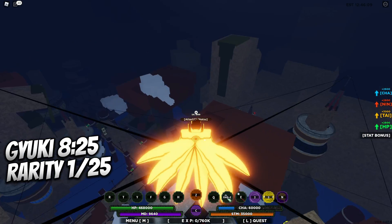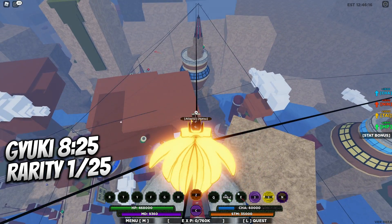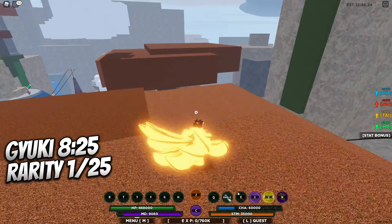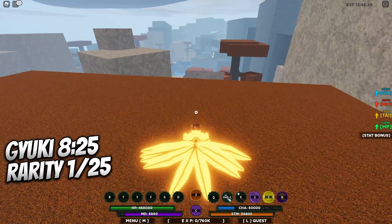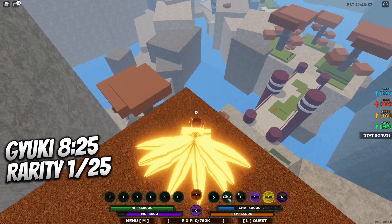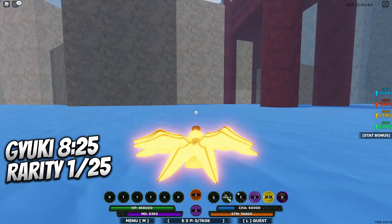For the eight tails it's going to be Gyuki, located in the Cloud Village. From the Kage mansion, walk this wire to get on the tree. Follow the tree with the big scroll in it, then come over here and hop to this tree. If you can make it to this tree, you've got it — Gyuki spawns right in this open area. This is where you're going to fight him for the eight tails gen.